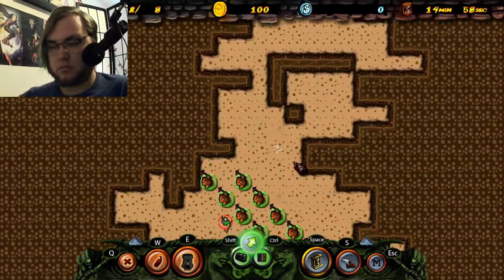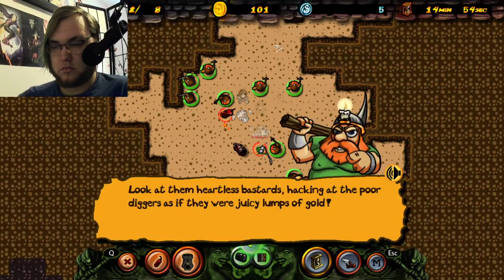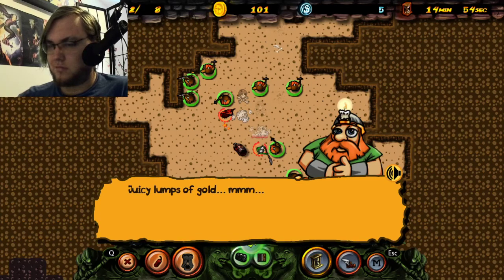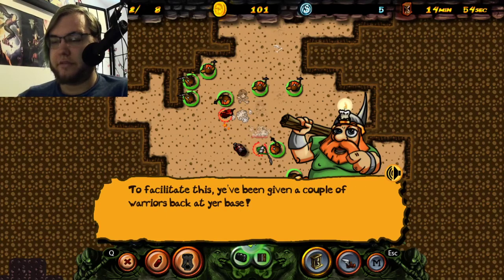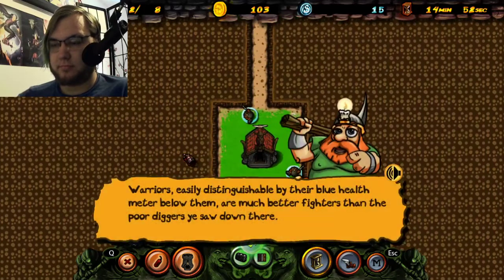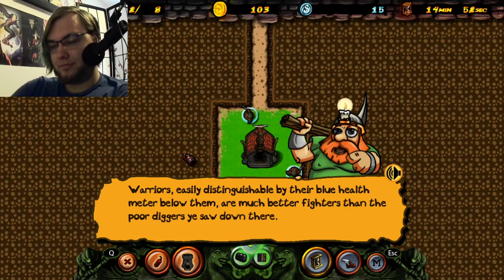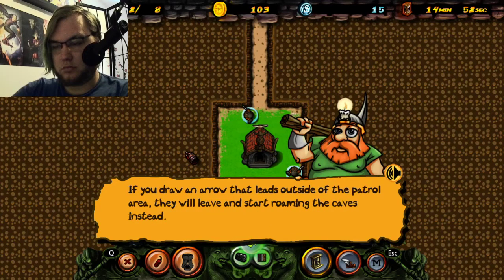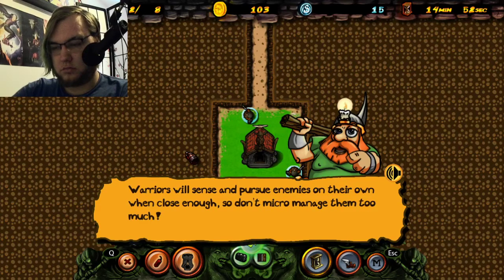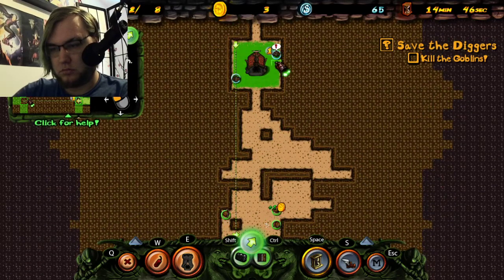Some goblins! Look at them artless bastards — juicy lumps of gold! We must save our Dwarven brothers from these vile creatures! Warriors — easily distinguishable by the blue health meter. Much better fighters than the poor diggers you saw down there! They also move around in a slightly different way. If you draw an arrow they'll pursue, but there's a path!